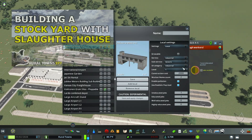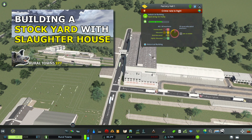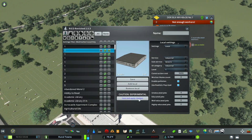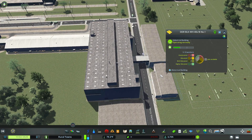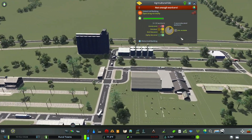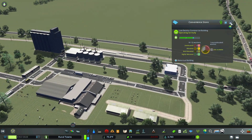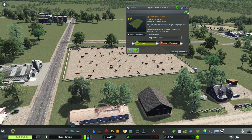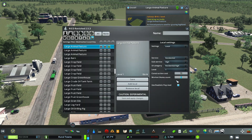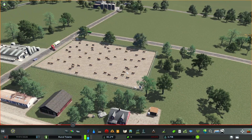So I'm going to quickly go through this process for every building in this stockyard and slaughterhouse complex. Sometimes when you do this for assets, the service is changed to residential, so keep an eye on that and correct it.